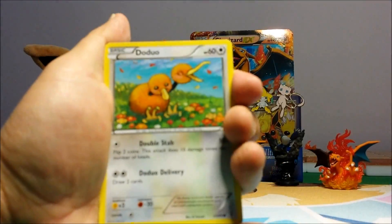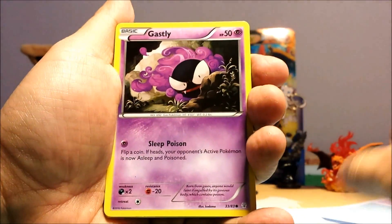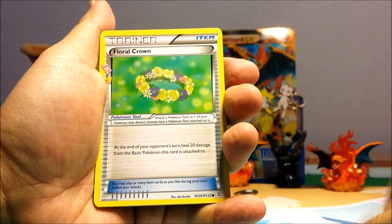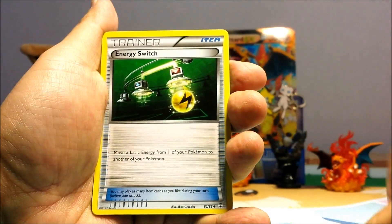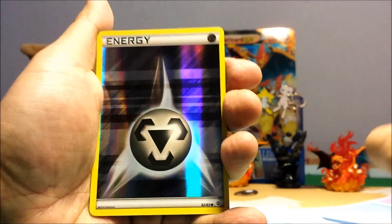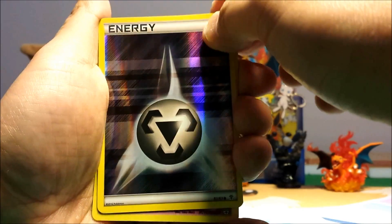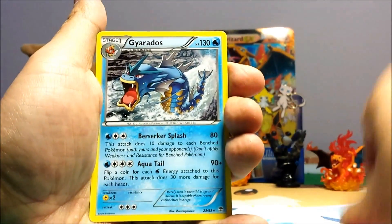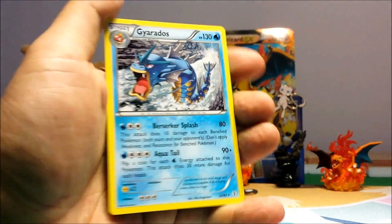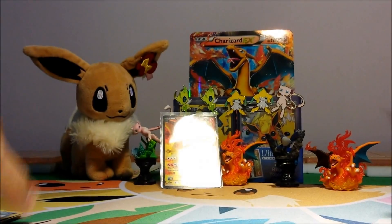Our first card is the Duck Duo. Water Energy, Jassily, Krabby, Floral Crown, Shawna, Energy Switch, Hollow Steel Energy, and a Snorlax. And a Gyarados — regular hollow. We have all those cards already.